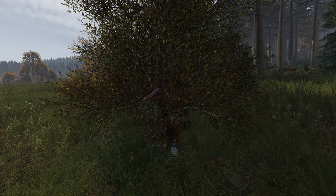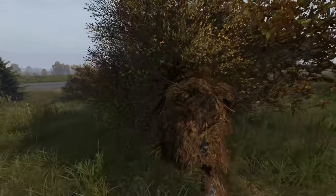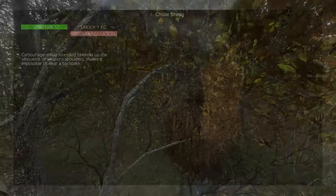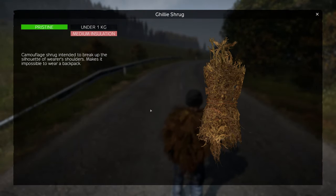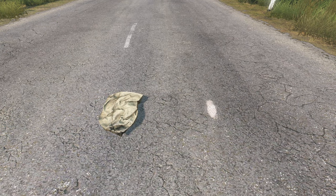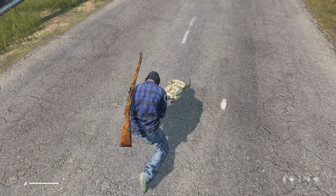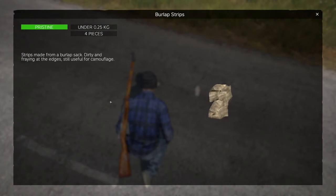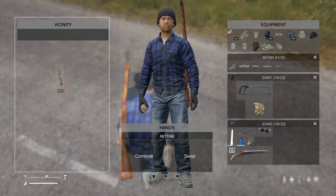The ghillie is undoubtedly one of the best camos in the game, but it takes a lot of time and materials to make. A nice compromise is crafting the ghillie shrug. When laying prone or hiding in the bushes, you still have excellent camo. To craft the shrug, you'll need a burlap bag and netting — both often found in industrial sheds and garages. Cut up the burlap bag into strips with a knife, then combine four burlap strips with two netting to craft the ghillie shrug.